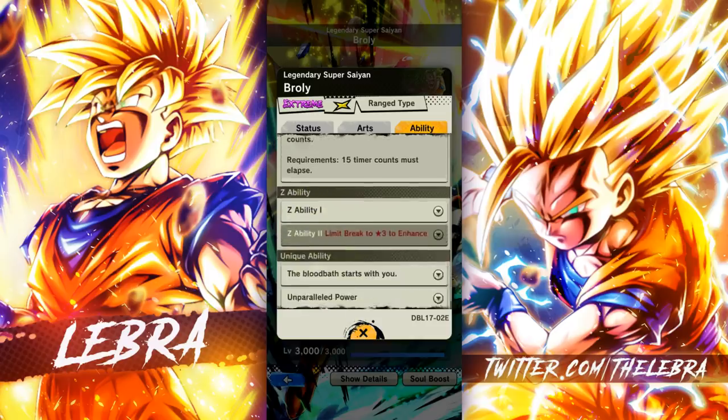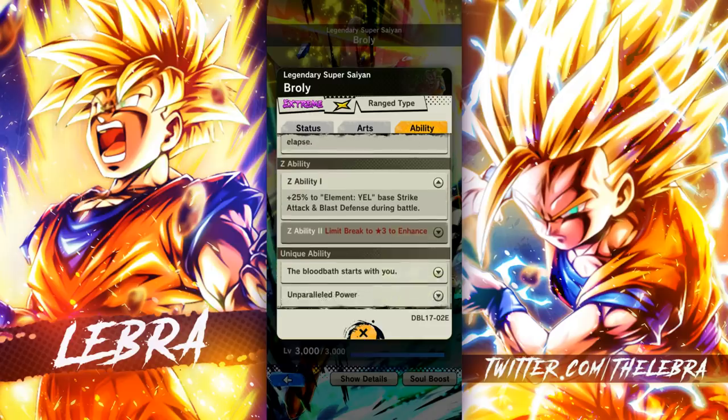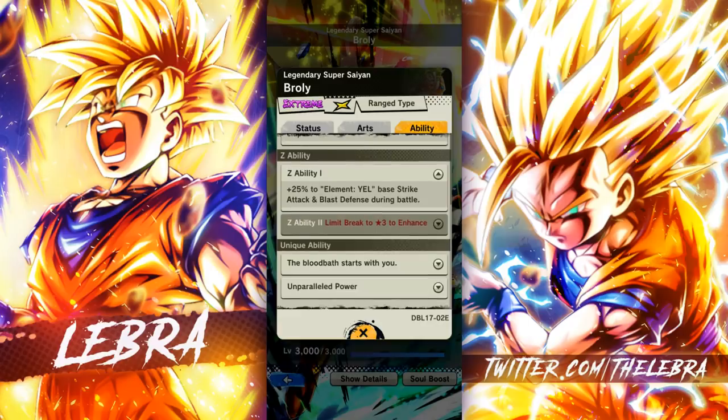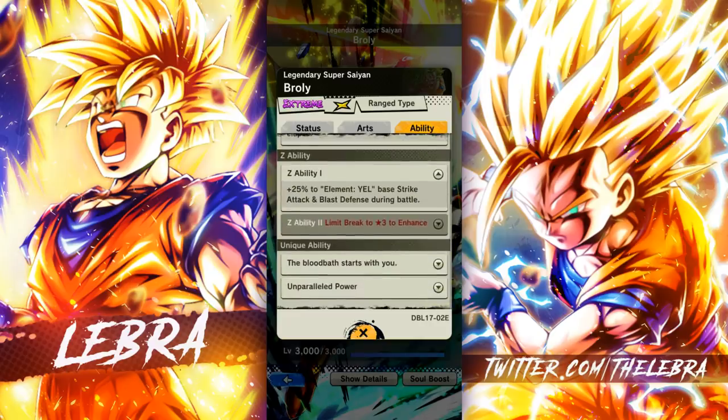His main ability increases art card draw speed by one and minus 15 to blast cards - this comes in clutch. His Z ability gives yellow base strike attack and blast defense. His unique ability: the following effects occur when this character enters the battlefield. As soon as he enters he gets extra damage buffs - 65 right off the bat. That's kind of a lot. It also afflicts enemies with no switching, so he's like a mini Super Saiyan Blue Vegeta - insanely good.